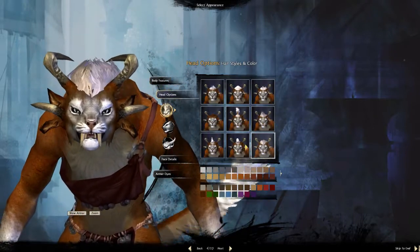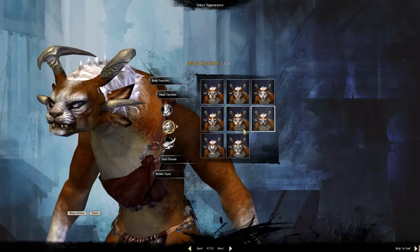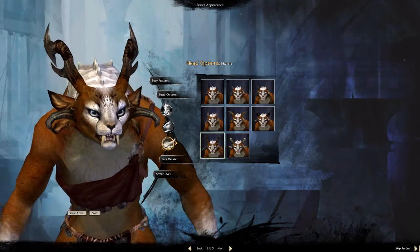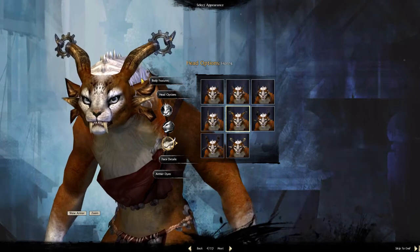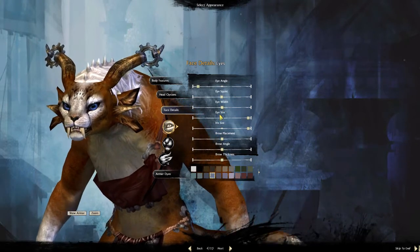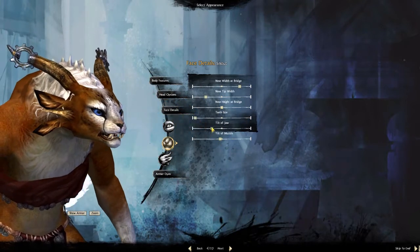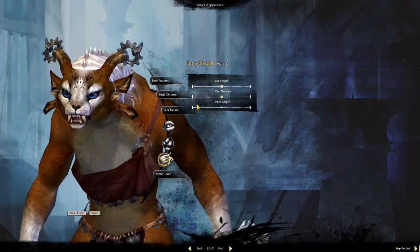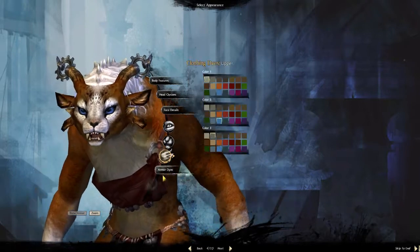Their head options are pretty much the same amount of hairstyles and pretty much the same amount of faces — may they be very scary or less scary. Horns are available and they are a little bit more creative — as you can see, their horns have a gear in them, which I think is pretty awesome. Face detail and eyes are pretty much the same; you can change the eye color or the way the eye looks. You can customize teeth size, jaw, muscle, or the nose itself, as well as the length of your horns and ears.